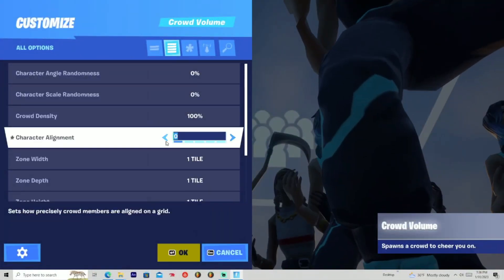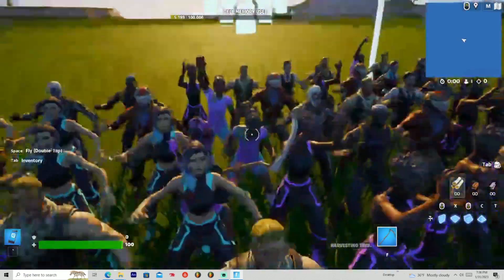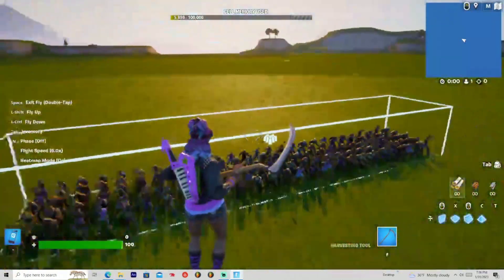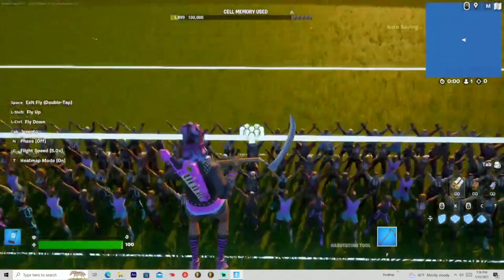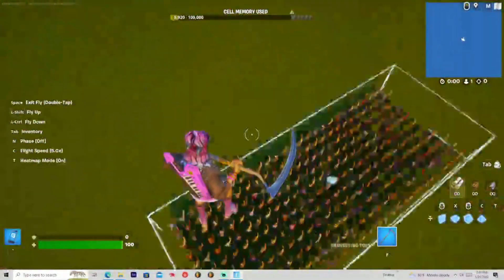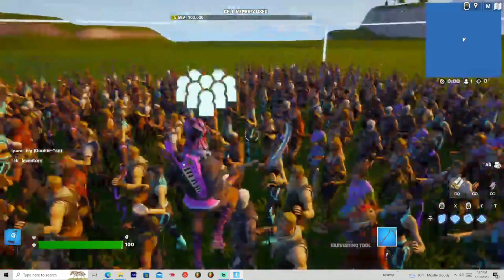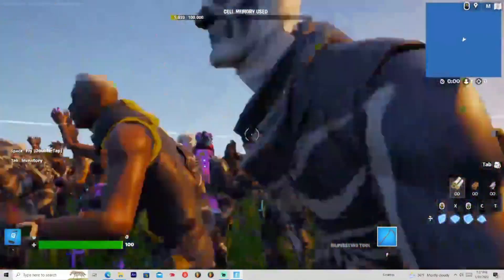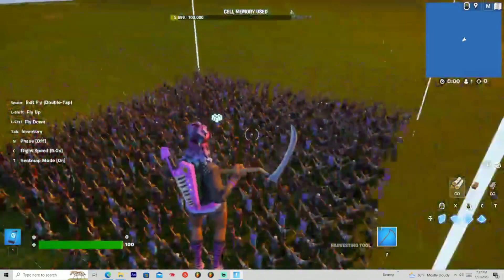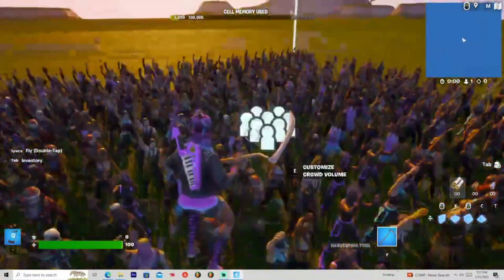Going up to the width, the depth, and the height. Increasing the width just makes more and more players — let's put it to five tiles, that's the max you can go. Now let's do the depth, which means it's increasing this way — put it up to five again. That's a lot. And then the zone height — the zone just gets bigger.